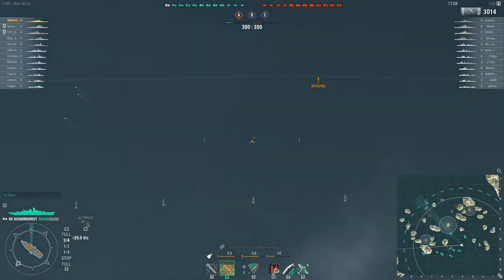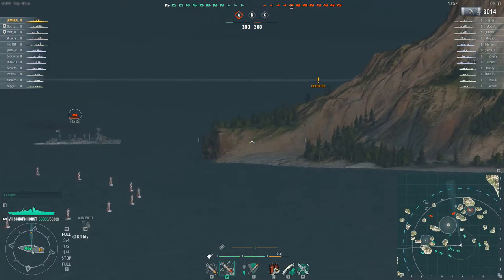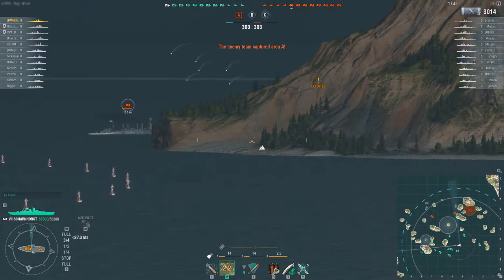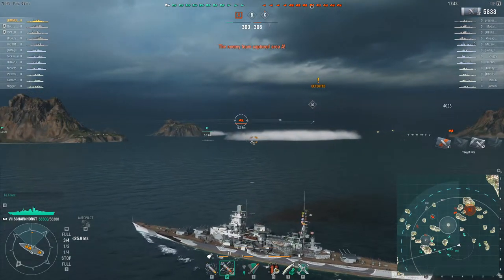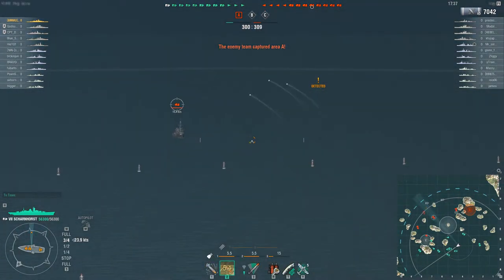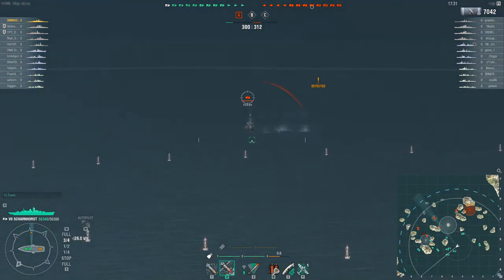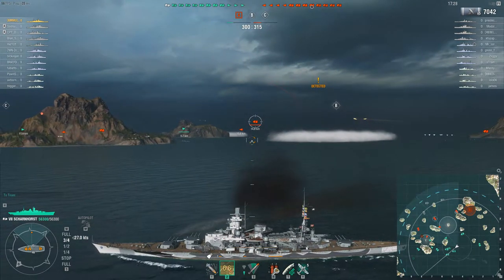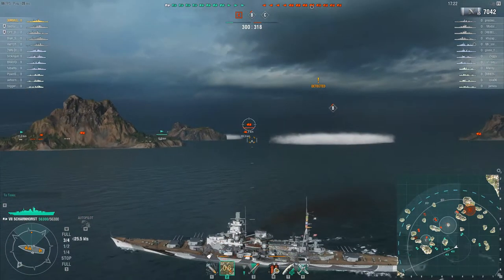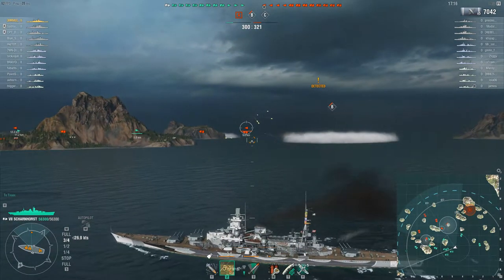I'm setting fire on that Omaha, because the Omaha is a tier 5 cruiser - it doesn't have much armor, it's pretty much a paper ship. I'm trying to do as much damage as I can to him, but he's been getting away with it, because this was the first game I had in about a week in World of Warships, so my aim was a bit spotty. I see a Pensacola - it's a tier 7 American cruiser, and it also has very little armor. Trying to hit it, but he jukes - looks like he's slowing down, so my shots won't connect. Then I see a Minakaze, a tier 5 Japanese destroyer, which is very stealthy and has amazing torps.